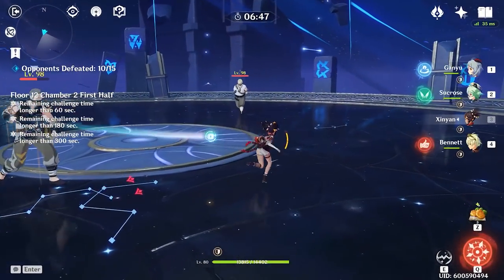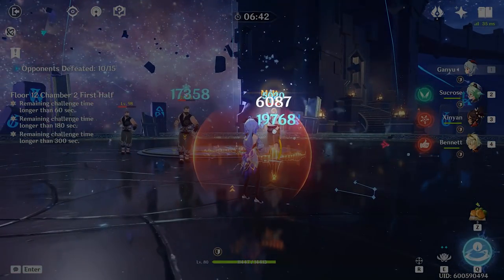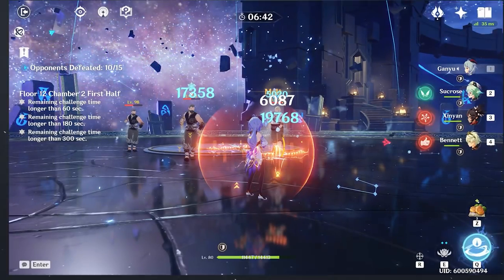Now let's look at Ganyu's damage when paired with Zhongli. We see here that the first hit does proc melt, giving us a non-critical hit of 5,020. When we calculate that, we multiply 3,012 by the reaction factor of 1.5, and we have to remember to add the elemental mastery bonus - for my Ganyu that's 11% to her melt reaction - which leaves us with 5,015, close enough by margin of error. Our second hit is the same crit we were getting before, so that crit is not a melt.